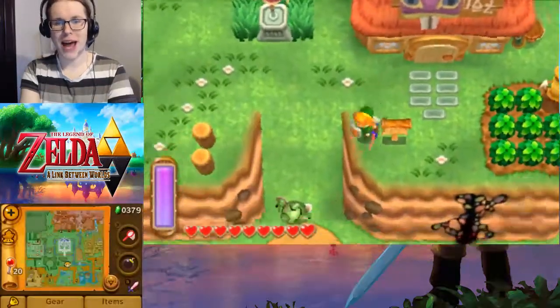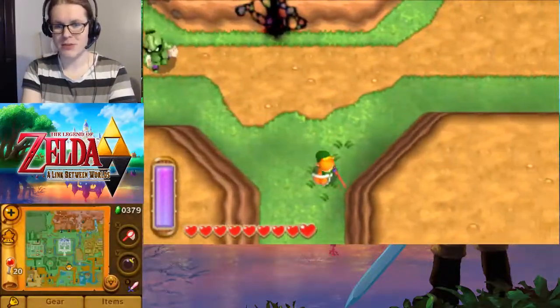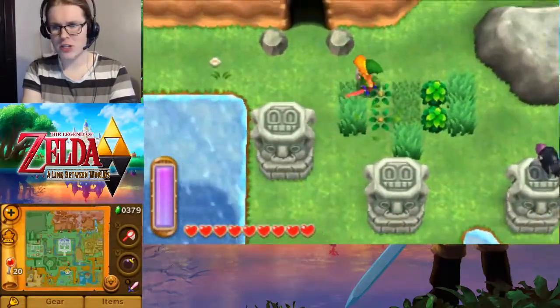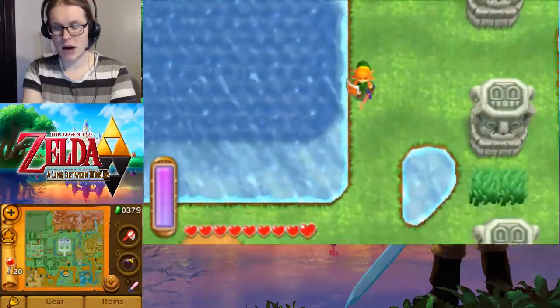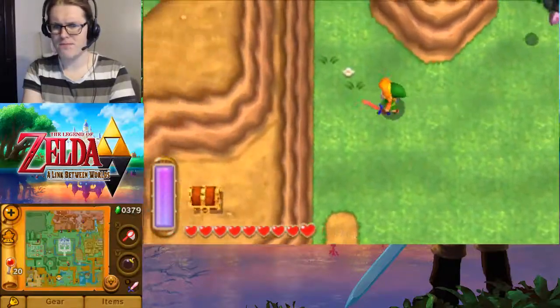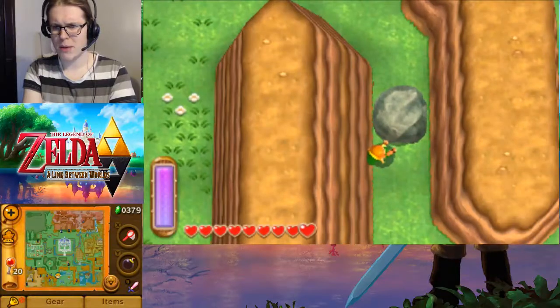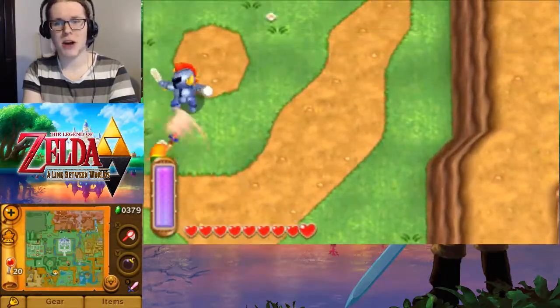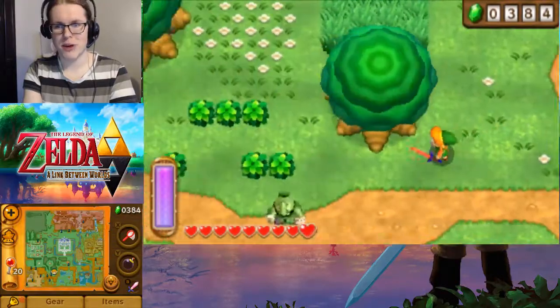Good morning everyone and welcome back to The Legend of Zelda: A Link Between Worlds. In the last part we took out Skull Woods, and we got our second Master Ore to upgrade our sword.